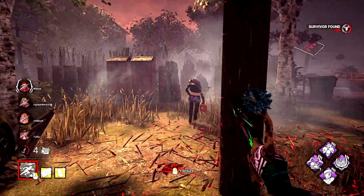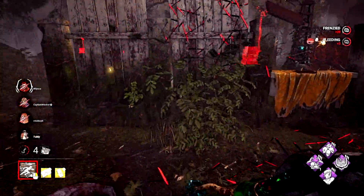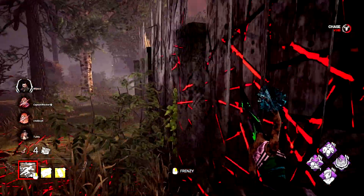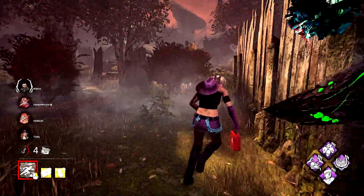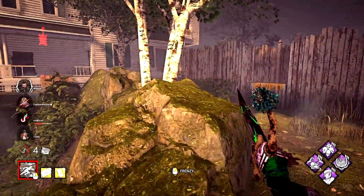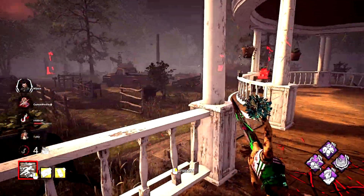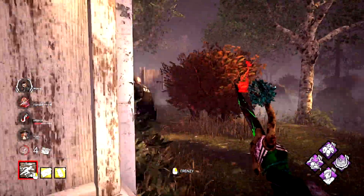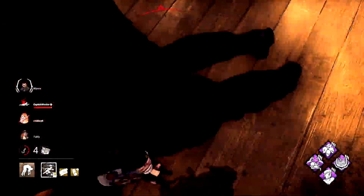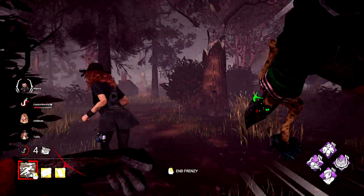I'm actually going to end it here and down you - you don't have nowhere to run, as evident by you going down there. Everyone's injured, that's halfway through. Let's go for the Kate - Leon was a little bit stronger so let's see if Kate might be a weaker link. She just keeps holding W. Leon pre-dropped that - off you go. I saw Leon run this way. Oh yeah, he stayed here - he's definitely going back to the main building. He might get that actually - oh no he isn't, he's going down!